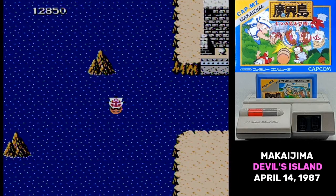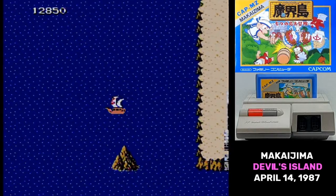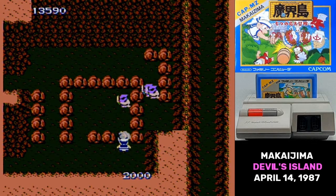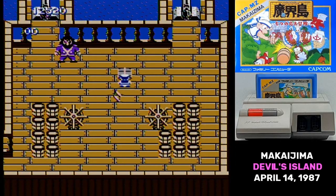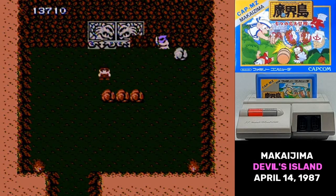Makaijima also has some technical issues that were really obvious, like screen flickering when you're scrolling vertically, or how you stay in a pushing-barrel state when you cross the screen threshold while pushing something. The item disappears so you can't throw it, but you still have to press the throw button to get back to normal. Makaijima feels sloppy, like a quickly made cash-in trying to latch onto some gameplay trends. Even in Japan this game's nearly forgotten, and it's pretty easy to see why.